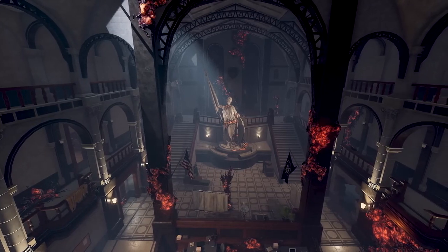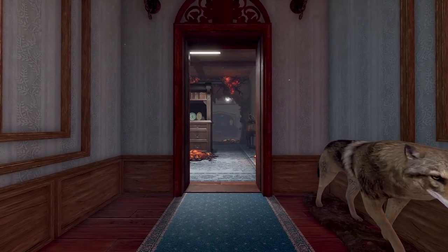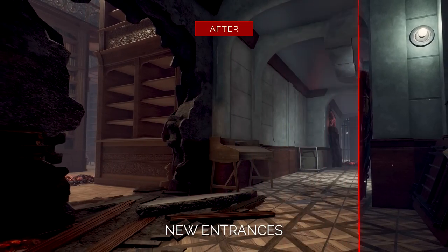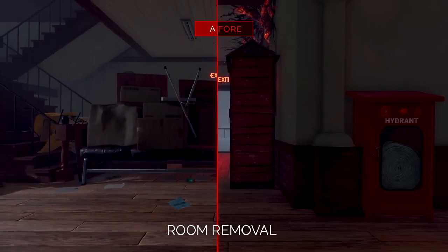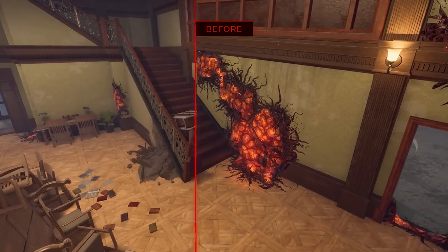While the two-floor layout will be preserved, navigation will be simpler than ever. We've added plenty of new entrances, widened the many corridors, and removed several extraneous rooms, including the library's infamous second floor.